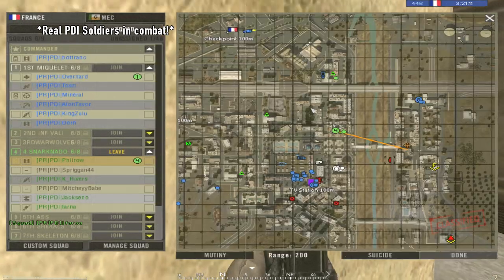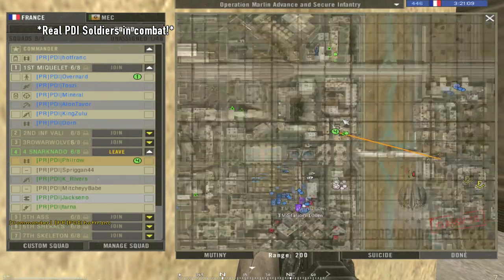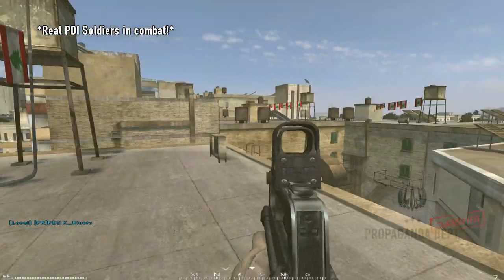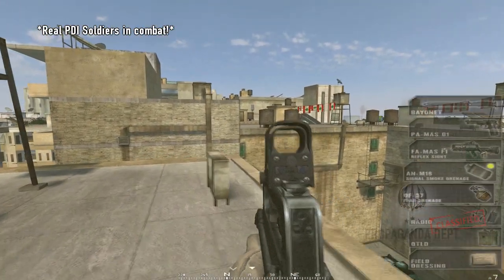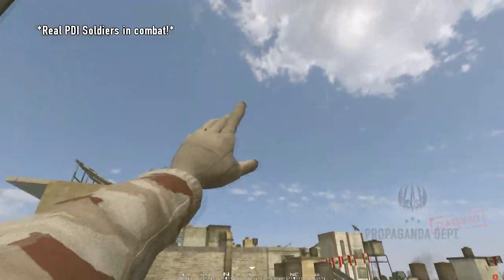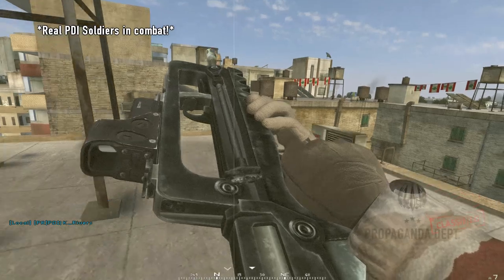Another important factor to good communications is knowing the names of some of the common buildings in Project Reality. Copy the link in this bubble to be brought to a page with pictures of common buildings and their associated names. It is also helpful to know what certain vehicles sound like. Both are more advanced tactics and can only come with experience.